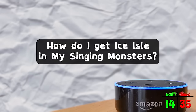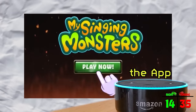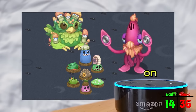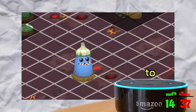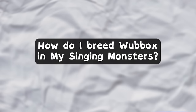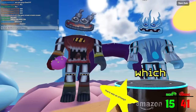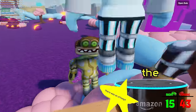Alexa, how do I get Ice Isle in My Singing Monsters? "To get Ice Isle in My Singing Monsters, you can download the game from the App Store or the Google Play Store." True — that is how you get it. How do I get the Dipsters on Mythical Island in My Singing Monsters? "To get the Dipsters on Mythical Island, you need to feed them until they reach level 15. Once they reach level 15, they will be able to travel to their hometown of Mythical Island." How do I breed Wubox in My Singing Monsters? "To breed Roblox in My Singing Monsters, you need to have a pair of level four or higher monsters from the same island. Players can then choose to breed the two monsters in the monster nursery, which will result in a baby monster being spawned."